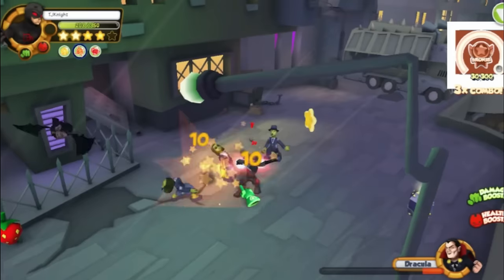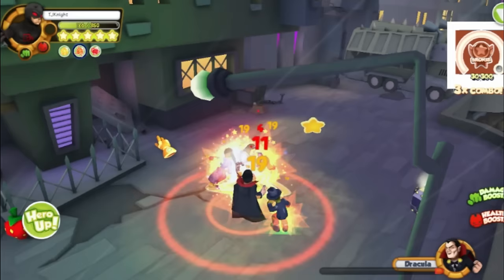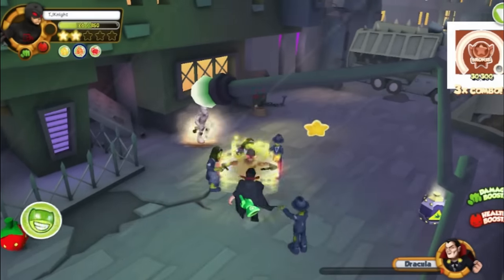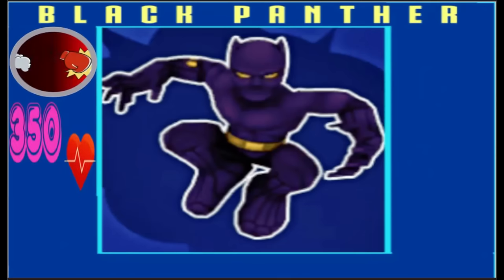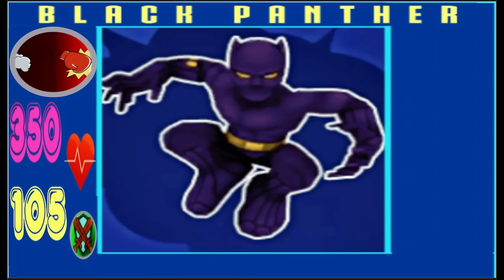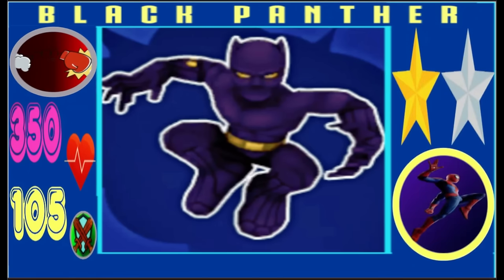His hero up took out 6 bosses at once, then summoned 4 ninjas in the survival trial — if that's not busted, I don't know what is. Black Panther is a brawler with 350 HP, 105 total basic damage, 1 exploitative and 1 complementary power attack, with the best lunge in the game.